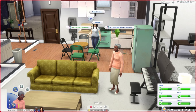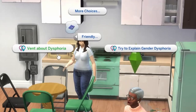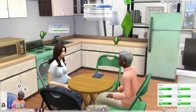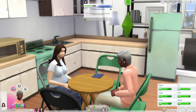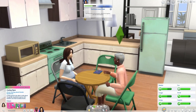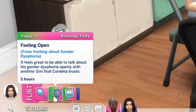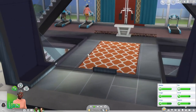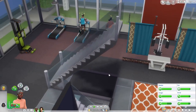Since she has the dysphoria moodlet active, I'm going to try the 'vent about dysphoria' option. The animation looked like explaining something rather than the same generic interaction. We got a moodlet that says 'feeling open' for venting about gender dysphoria — it feels great to be able to talk about her gender dysphoria openly with another sim that Cordelia trusts.